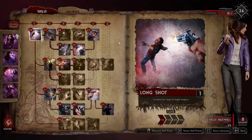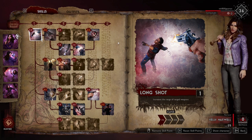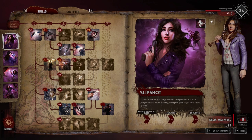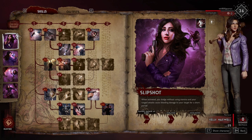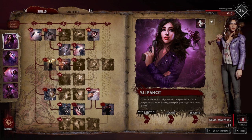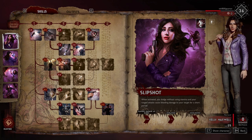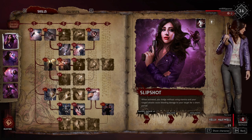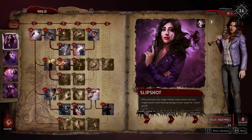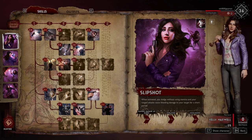A brief overview of the Kelly character: her Q ability is an activated ability where you dodge without using stamina, and your ranged attacks cause bleed damage to your opponent for a short period of time. This gives you a lot of elusiveness in the thick of battle — you can dodge very often and get some nice shots in, as well as that bleed damage.